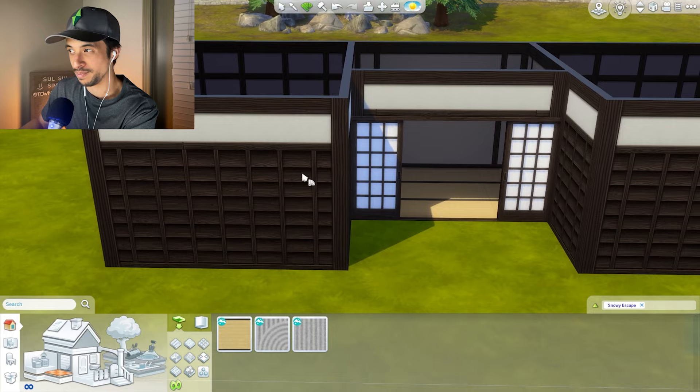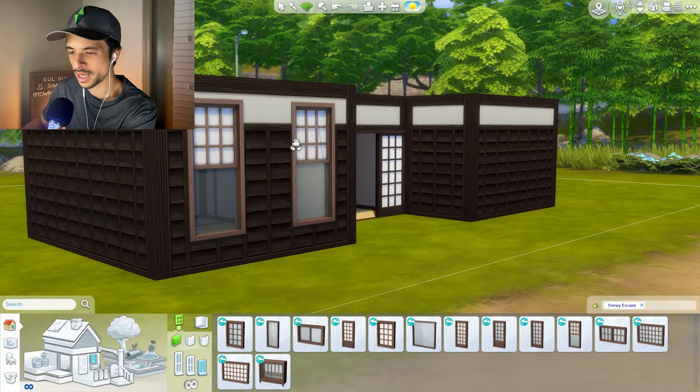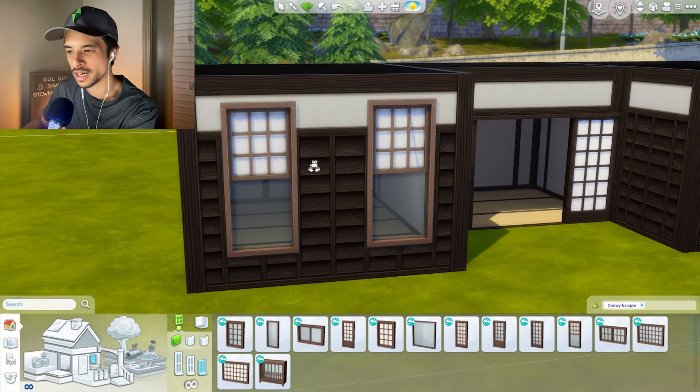Now for windows - let's see what we have. We can do something larger like this, which is not too bad. We do have some that go down to the floor. I'm going to try out this option. I do like that it has the shoji screen here, but it does look a little bit more like a traditional window that can kind of slide in and out. So I think this could be interesting.